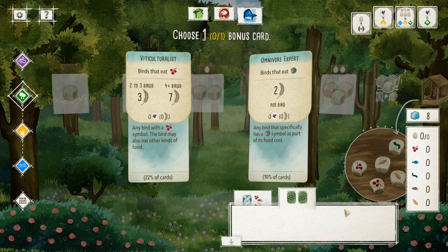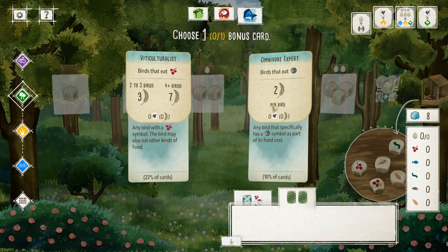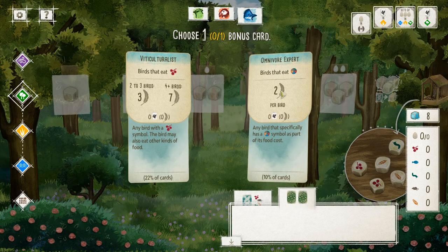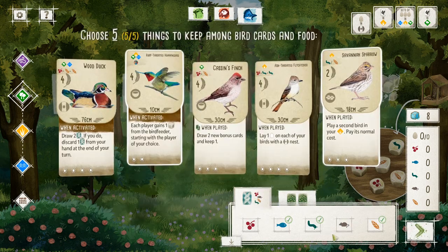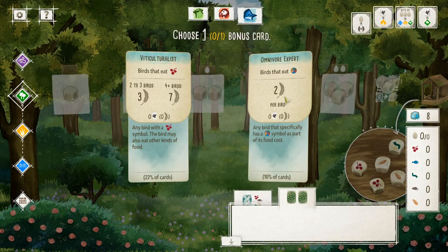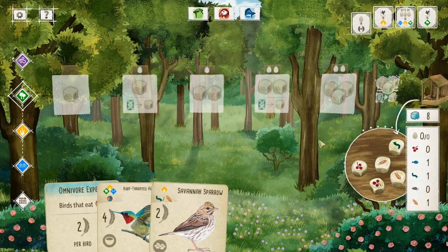At the beginning of the game, in addition to the bird cards and food, you also are given two bonus cards at random from the deck. These are familiar if you've played resource management board games — they're basically cards that give you points at the end of the game for meeting certain criteria. For example, this one: birds that have the random food symbol give you two points each at the end of the game. Birds that eat berries — if you have two or three of them you get three points; four or more gets you seven points; zero or one gets nothing. So for illustration purposes I'm gonna go ahead and keep the omnivore export here, and now the game begins.